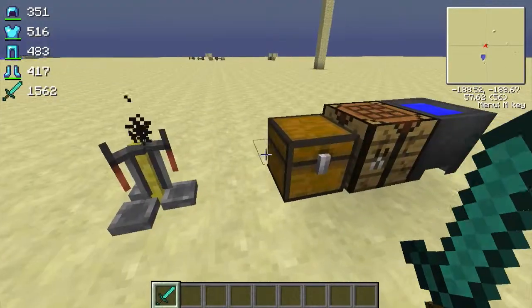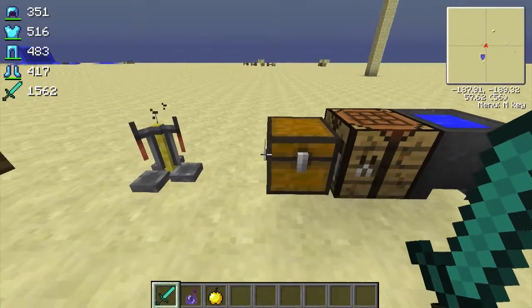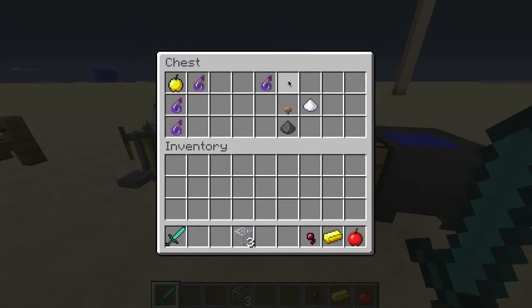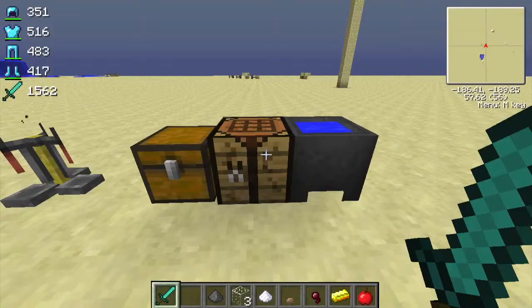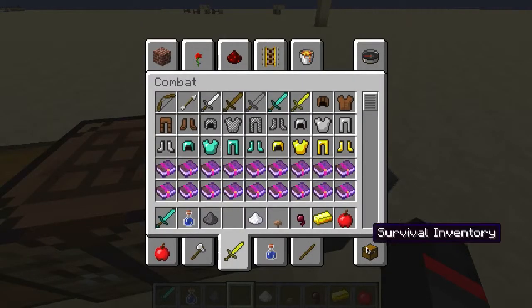To cure a zombie you will need a splash potion of weakness and a golden apple. I'm going to show you how to do this and then show you how to build the XP farm. First of all you're going to need three glass bottles — put glass in a formation to get three bottles and fill those up with water. You'll also need an apple, a gold ingot, a spider eye, a mushroom, a piece of sugar, and gunpowder.